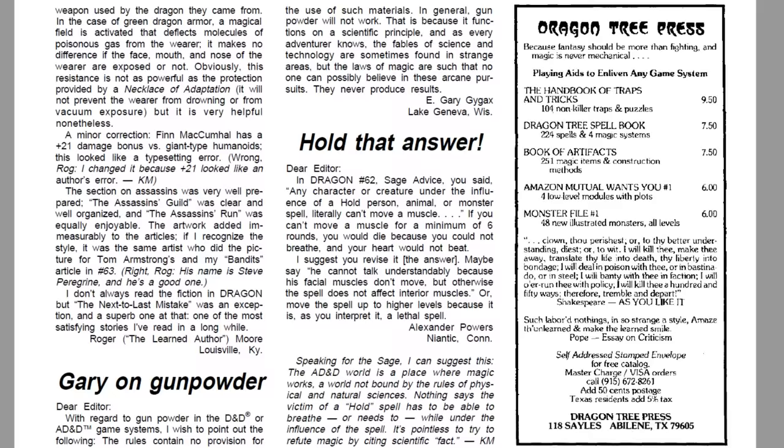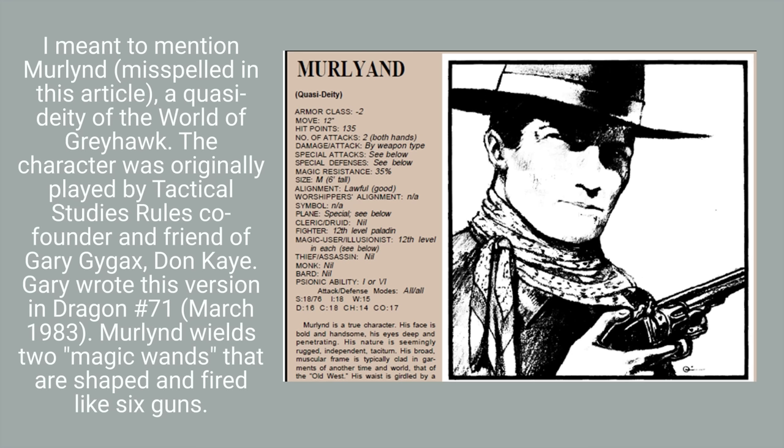In between those two articles, in Dragon Magazine issue number 66 — also 1982, October — Gary writes a letter to the editor that is published, titled Gary on Gunpowder. He says: with regard to gunpowder in the D&D or AD&D game systems, the rules contain no provision for the use of such materials. In general, gunpowder will not work — that is because it functions on a scientific principle, and as every adventurer knows, the laws of magic are such that no one can possibly believe in these arcane pursuits; they never produce results. Basically, Gary is saying firearms don't work in a fantasy setting because he didn't write any rules for them.